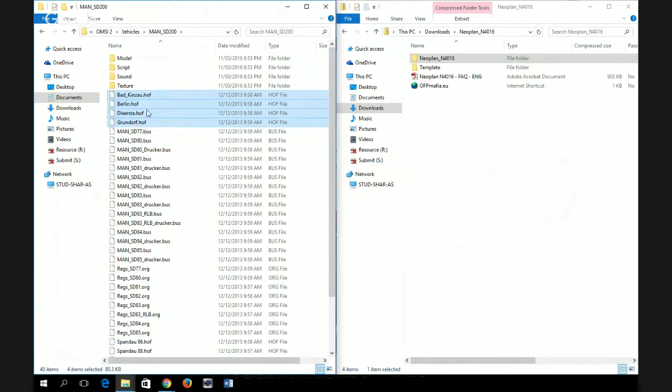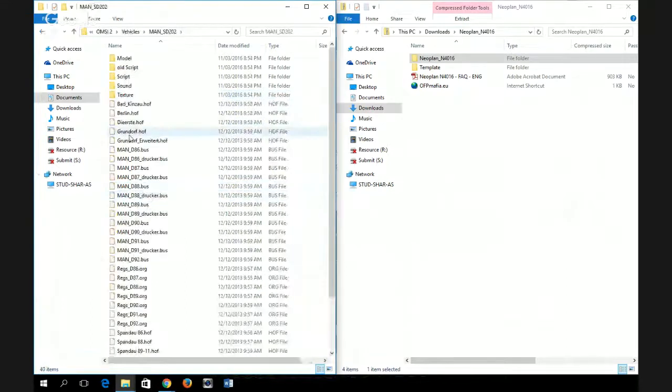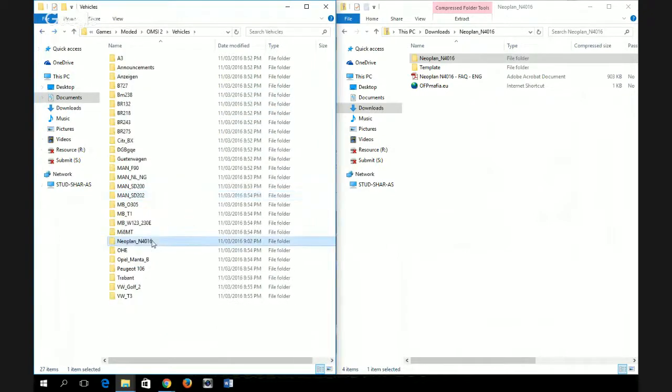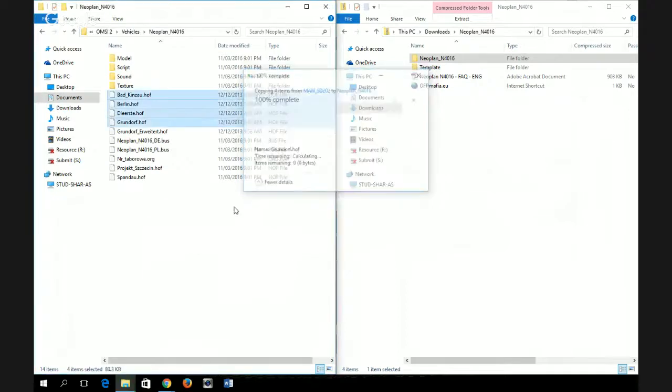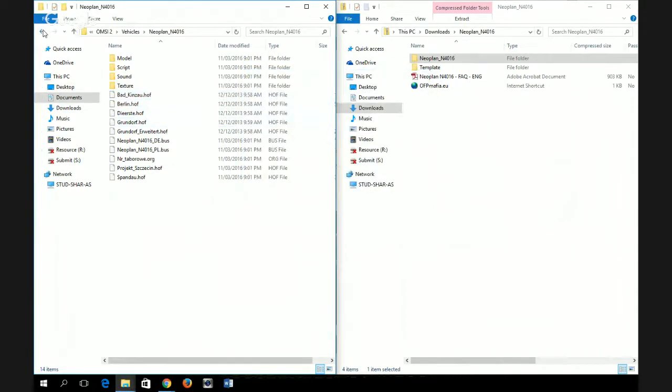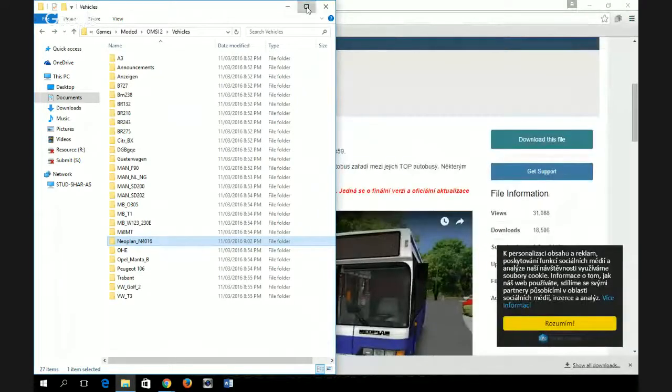There are four of them, so copy them all with Ctrl+C, go to your boss folder, and paste with Ctrl+V. It will just replace the existing files. After that, you're done — now you need to open up the game.